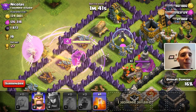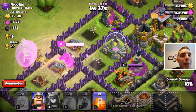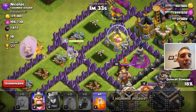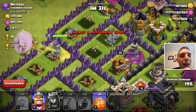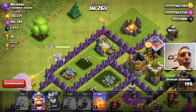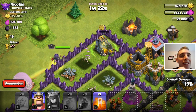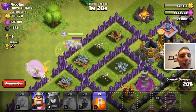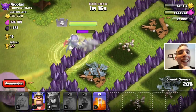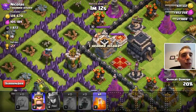We got rid of that cannon, we're going for more resources. We could make two million elixir. We're getting full-on expo fire right now and we're not dying. We've moved away from the expo fire, going for that easy resource. We're going to be on 20 percent. Not bad, not bad.